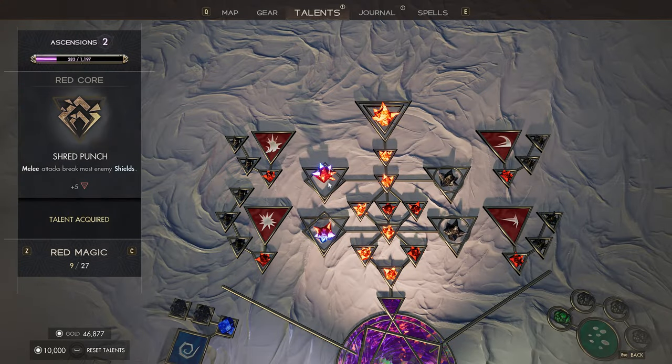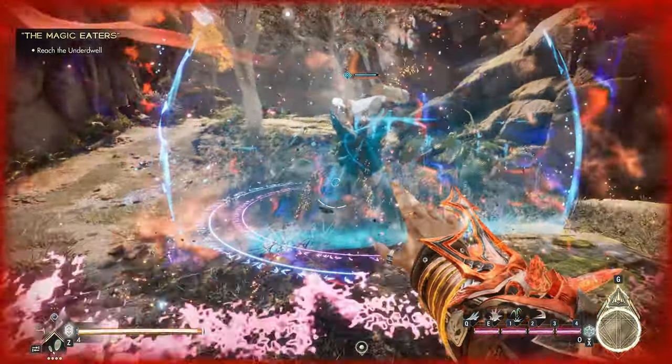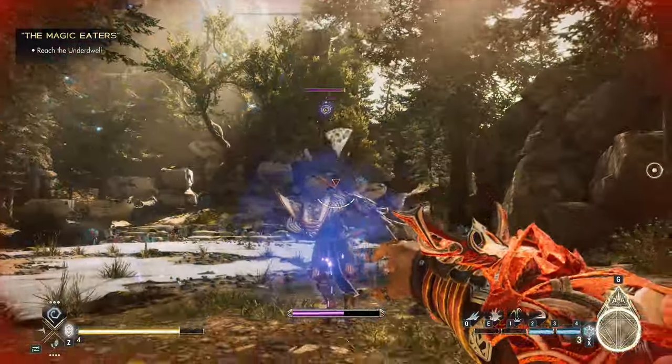By the way, in the red magic skill tree, there's a really useful unlock that lets you punch to destroy most all shields.